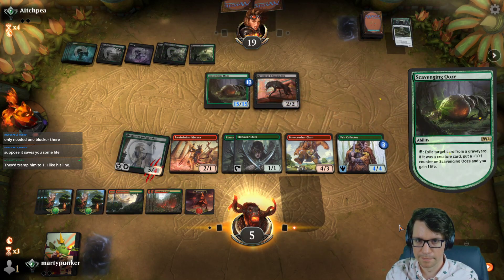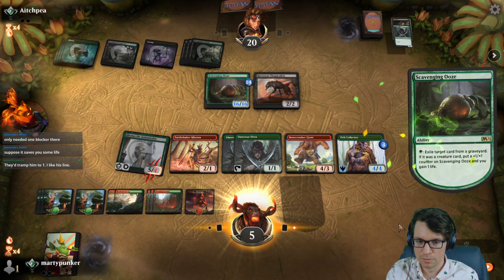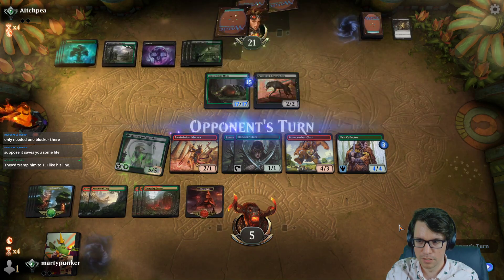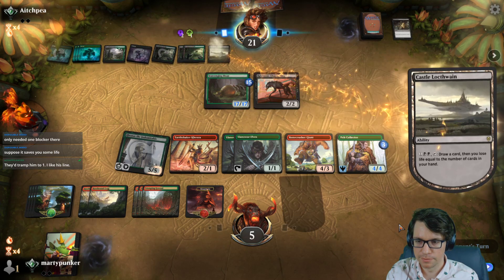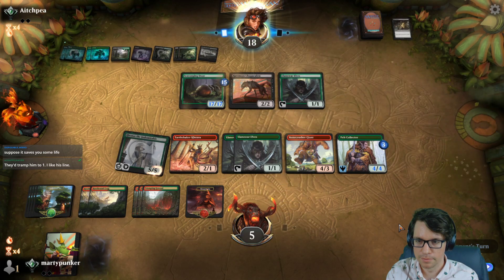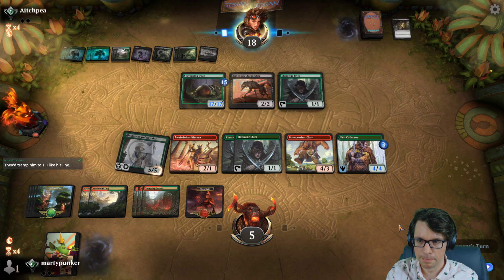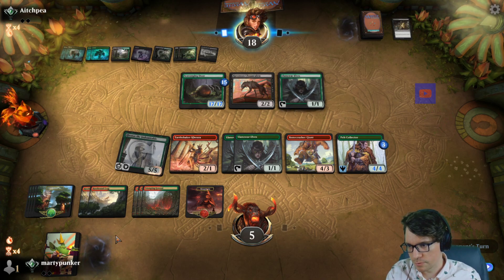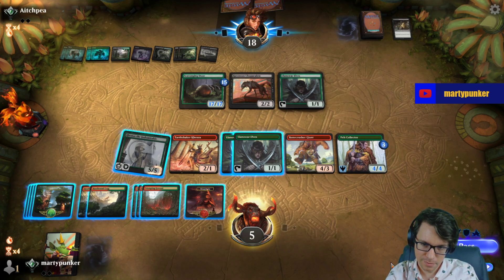I would like to buy a Collected Company. Thankfully, Scavenging Ooze doesn't have trample, so we can just chump it with a Llanowar Elf. Castle is a card. I have bought another turn. Four, five, six, nine, ten, eleven, twelve — I can pump a lot. I can pump four times for eight extra damage, but they're at eighteen.